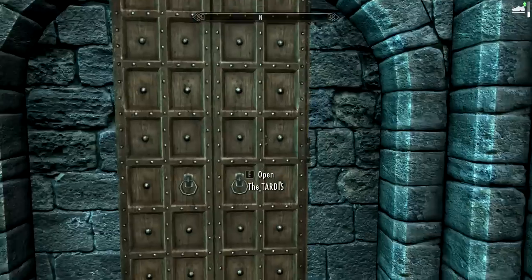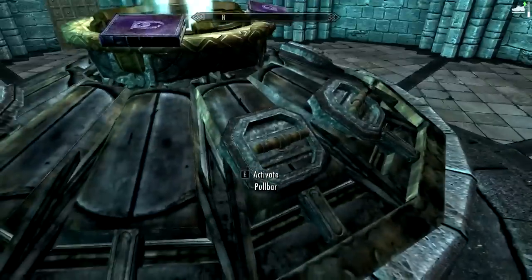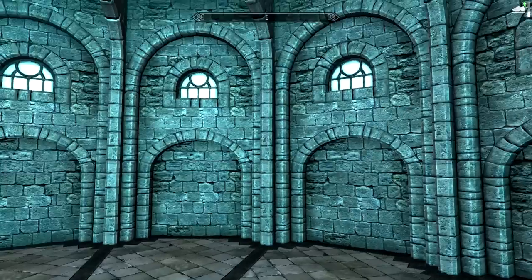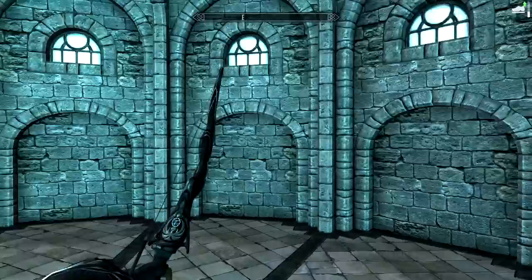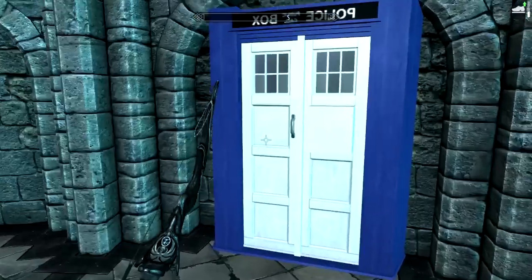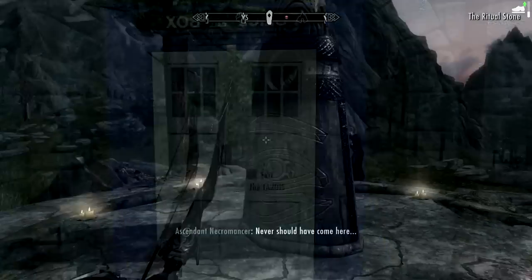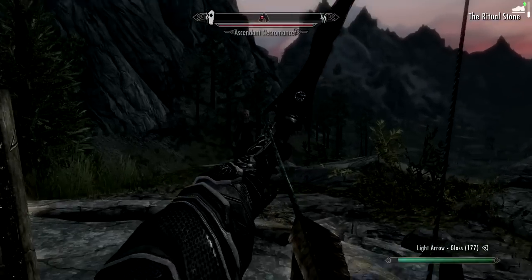We're going to have a look at where we're going to get taken in the TARDIS. When you pull the random one, you will hear the TARDIS sounds. We are moving - I don't know where we go, but we are no longer in Whiterun. I would highly recommend getting your weapon ready, because you often end up in a bit of a random location. Good lord - I've ended up at a standing stone with a necromancer. Fan-freaking-tastic.